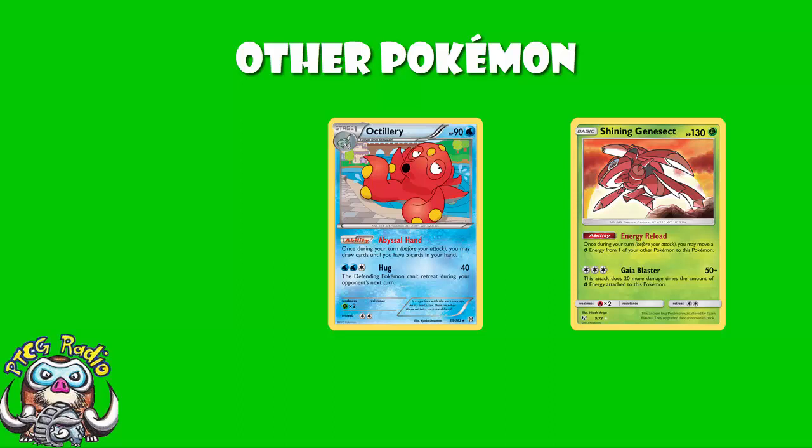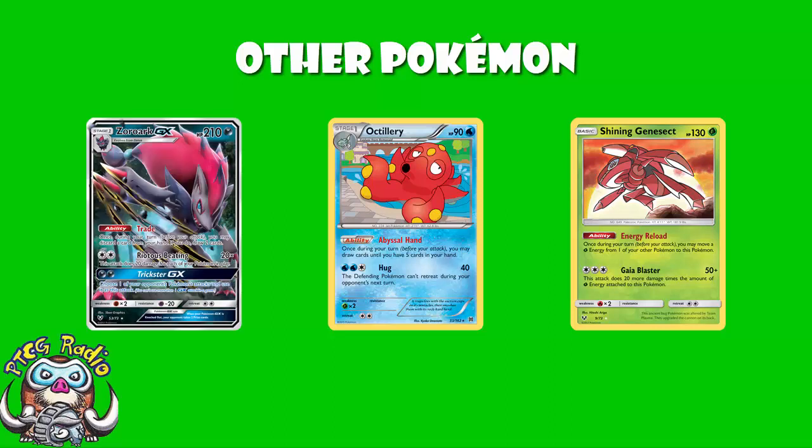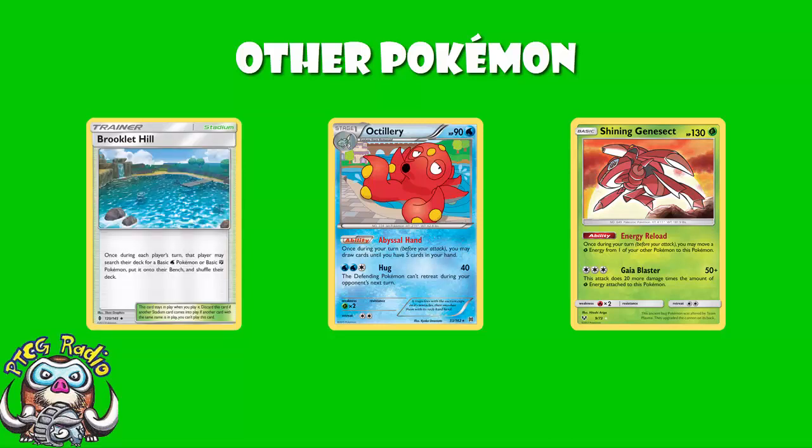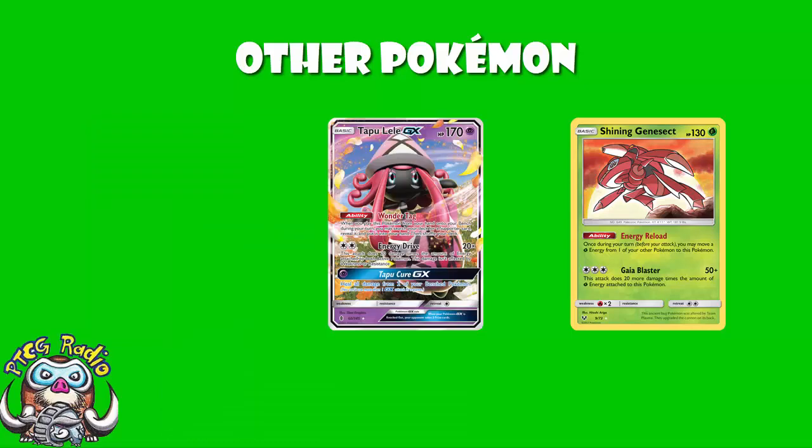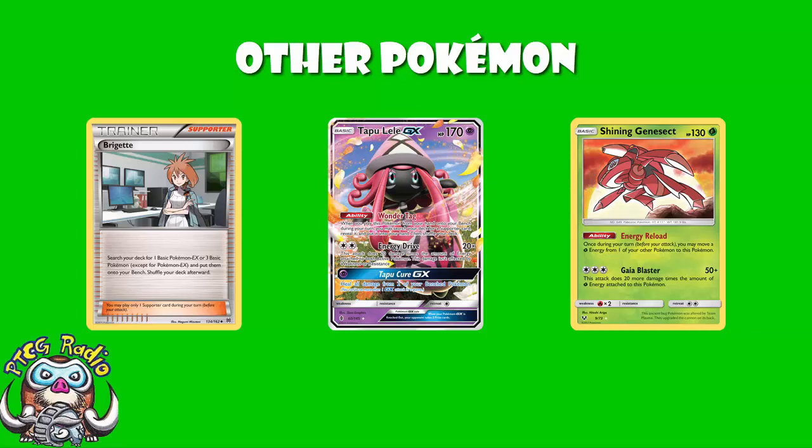We also see Octillery there just as extra draw power. It's a non-GX, unlike something like Zoroark — it's nice for extra draw power, and most decks play some. Plus, there are a lot of decks playing Brooklet Hill, so it's always fun to use your opponent's Brooklet Hill to search out your Remoraid. We also see Tapu Lele here because, just like everyone else, you still want that Turn 1 Tapu Lele for a Brigette, so you've got to play some.